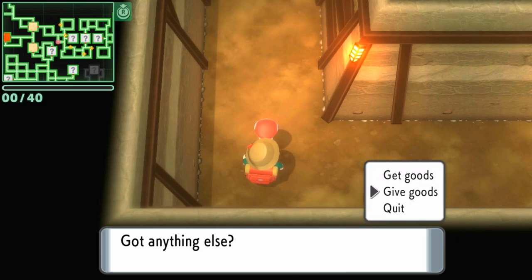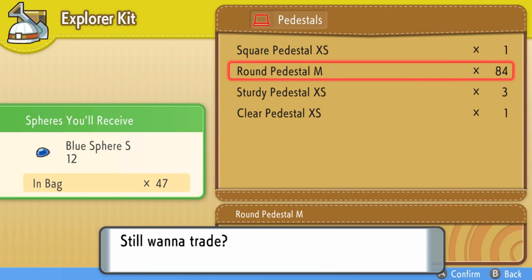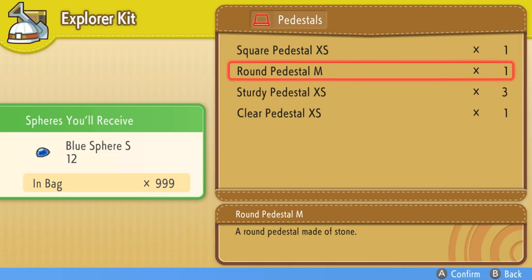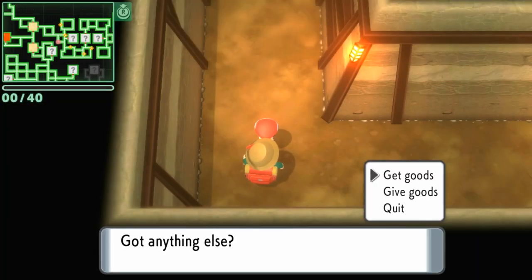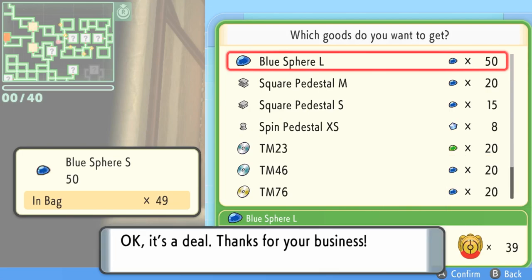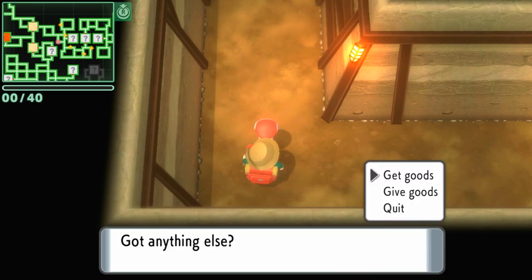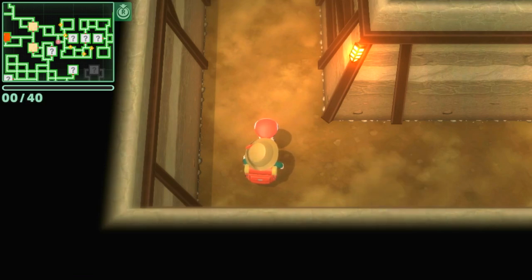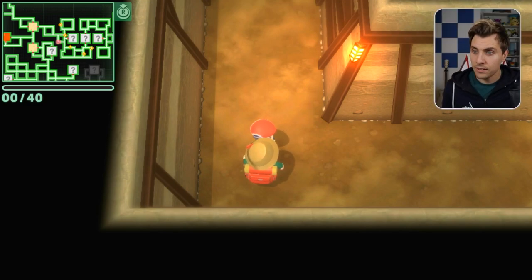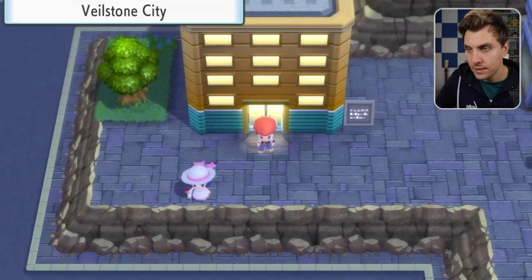Then when we've got rid of our small spheres, we want to come back into our pedestals and sell the rest of them — we don't want to waste any. Then we go to get goods again, buy those blue spheres again, and buy as many as we can. You do that until you've got rid of all the pedestals and you've got the most large spheres you can get. At this point, you skedaddle out of here because we're going to want to fly to another town — we're heading over to Oreburgh City, and in Oreburgh City we're going to visit the large sphere trader.